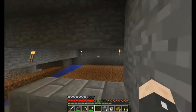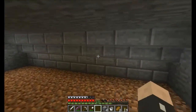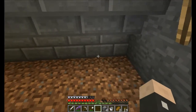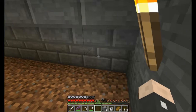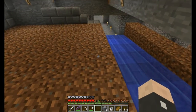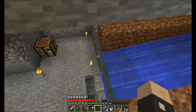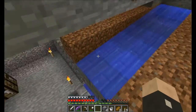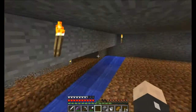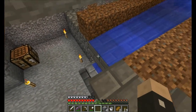Put it on - the water stops flowing. So what it does is it lowers these blocks through sticky pistons, behind which are the water sources, which will flow into this canal. And this canal just stops here because water flows for 8 blocks and this is 8 deep.